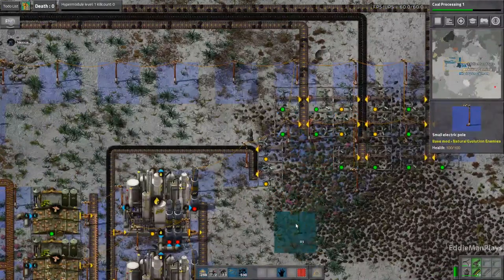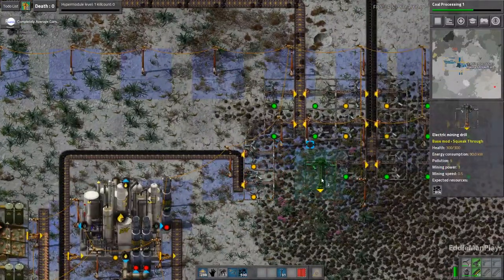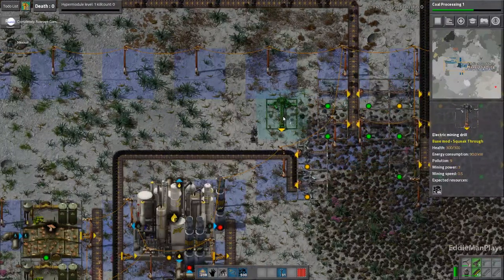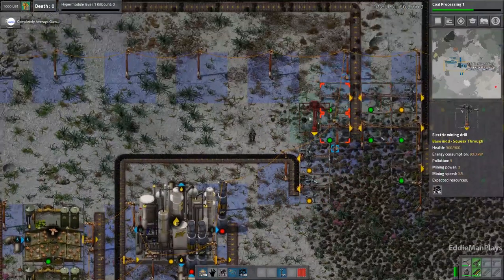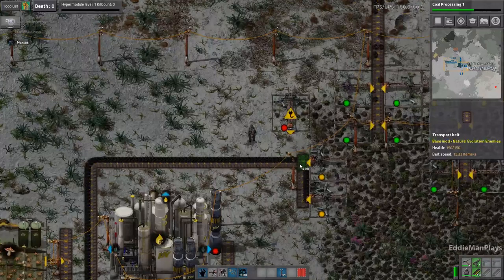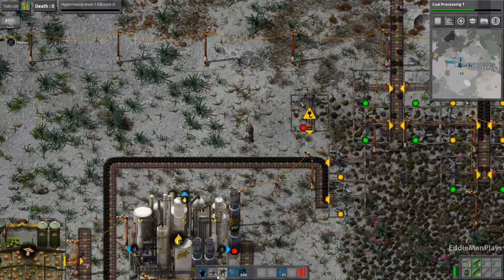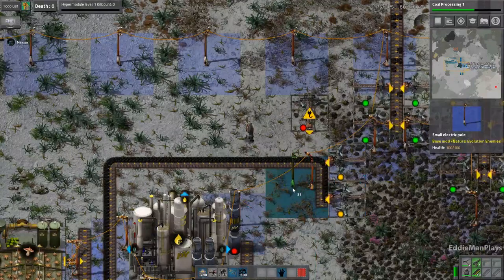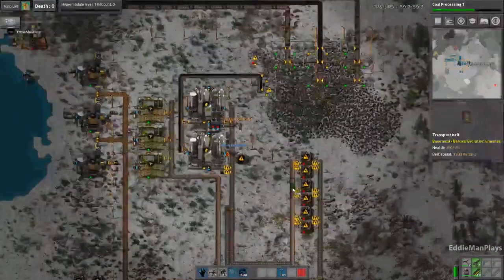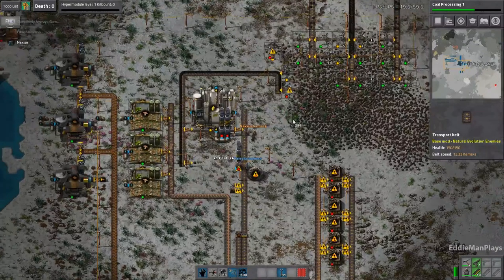We're about done with coal processing. Let me get my butt back over here to red science, which we're still working on. I got some more science packed. You can just throw those in there for now. We're having a problem with the Coke and it's because these things are full. So I'm going to delete these and then place them right back on there because they're empty.